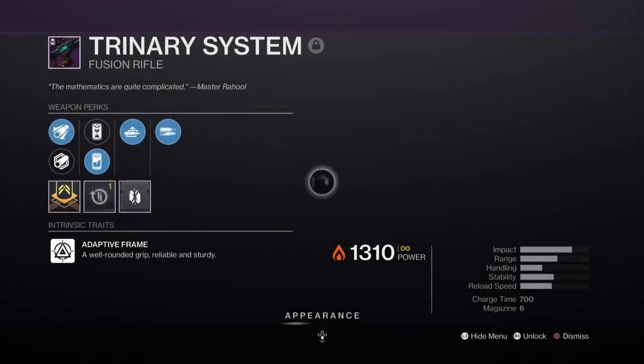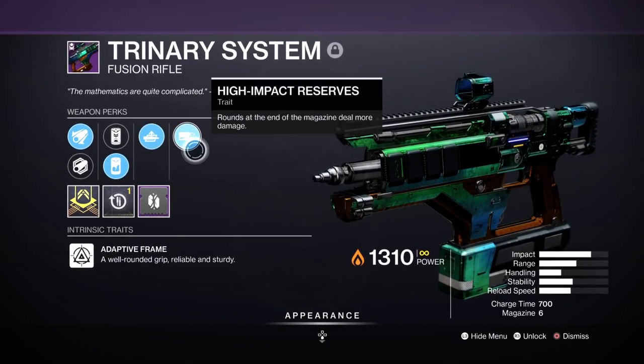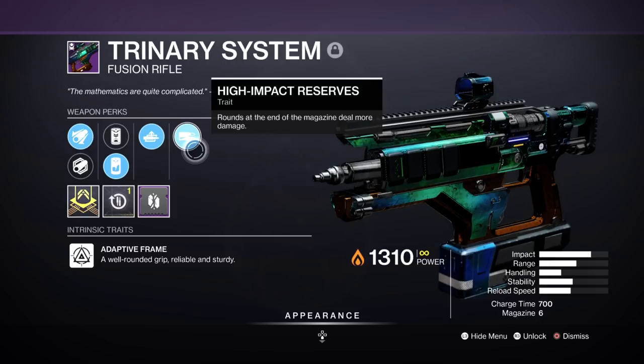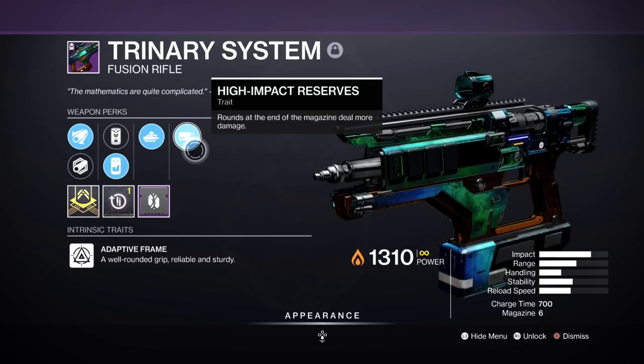Another Fusion Rifle — this is decent. Auto-Loading Holster and High Impact Reserves. This is probably one of the best rolls you can get on this Fusion. The range isn't there, but I would say it's middle of the road, pretty good for what it is.